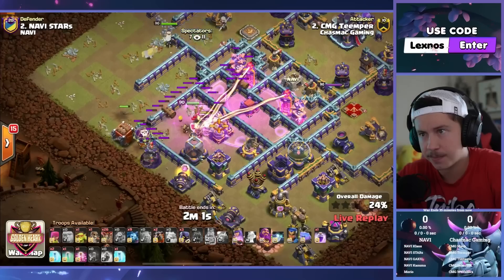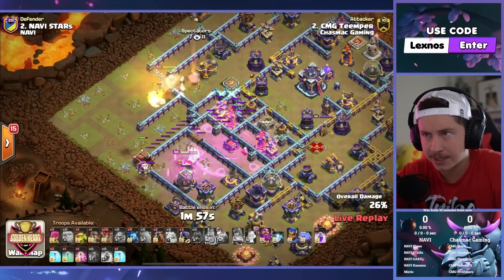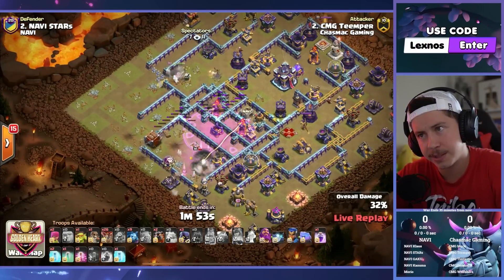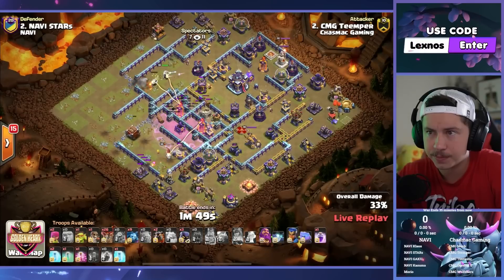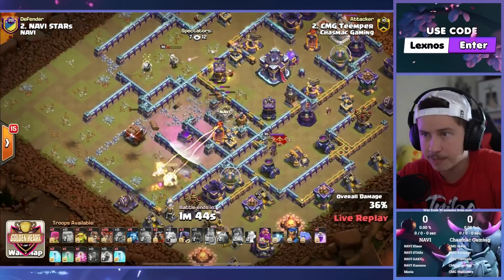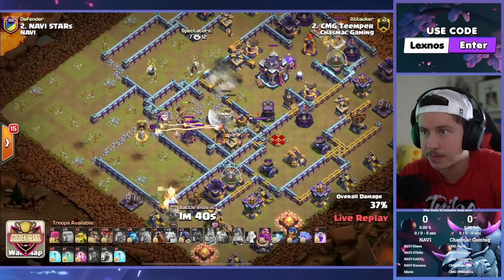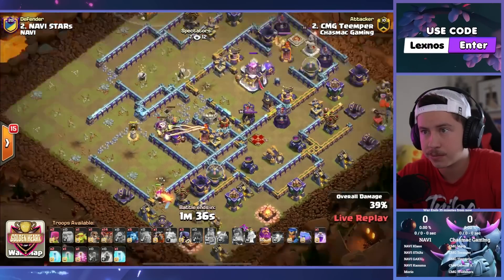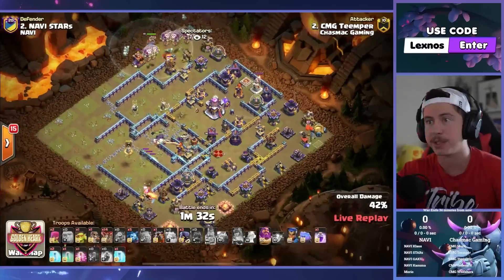King ability goes off. Queen can take out the enemy champion. Don't think that ice golem got any value, but oh well. Log launcher taking out the left multi at least — clutch. The walls are open; the yetis might even be able to take out the right multi. This is going to be a good log launcher if they do. Without even using any spells, those yetis are also going to get the second multi.